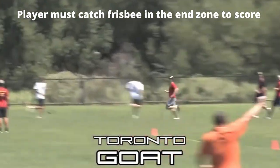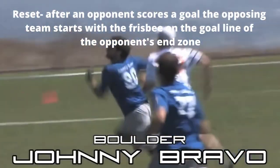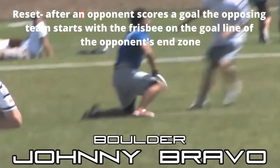A player must catch the frisbee in the end zone to score. After an opponent scores a goal, the opposing team starts with the frisbee on the goal line of the opponent's end zone.